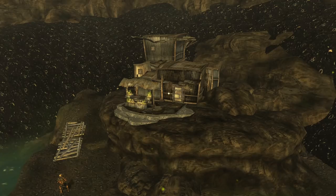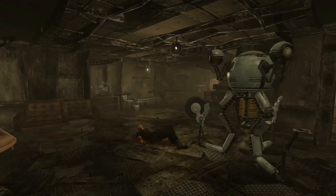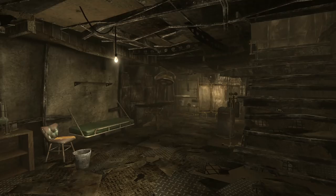In Fallout New Vegas, just on the cusp of the radiated Mesquite Mountains crater, we can find an overlooked, interesting two-story shack simply called Hell's Motel. One of the most noticeable things about this house on the edge of the crater is that we don't experience any radiation exposure on the inside, which is in contrast to the high amounts we received just on the outside of the shack. And there's a dead ghoul on the ground.